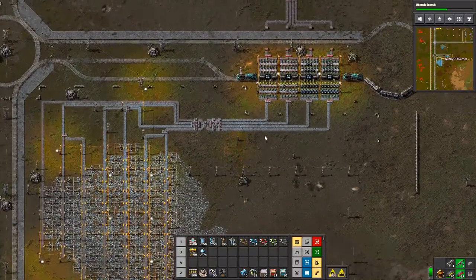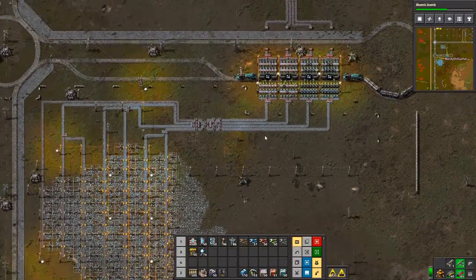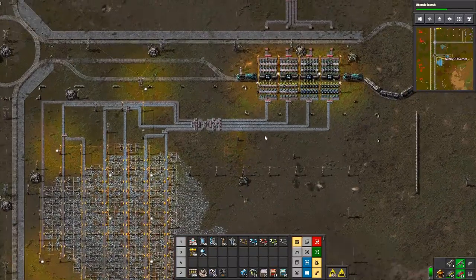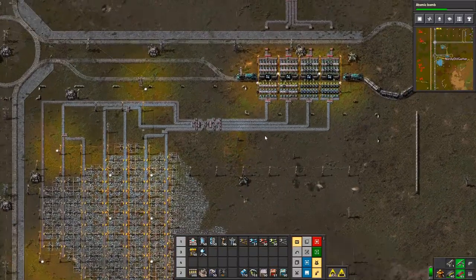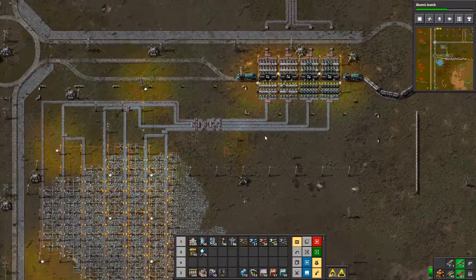Down here where we were clearing out for this iron patch, unfortunately the biters have moved in again quite a bit. So I think I'll skip setting up that iron patch for now because I don't want to die out there without having STHedgehog coming to the rescue. So what I'm gonna do instead is fix up this iron stop and set up the last of the miners. I think that's the plan.